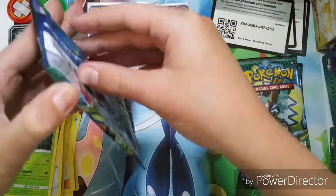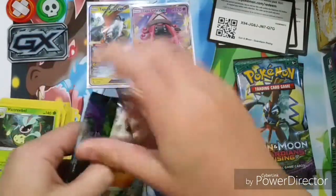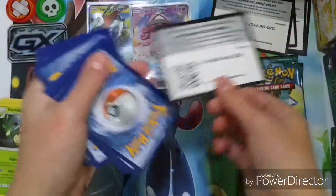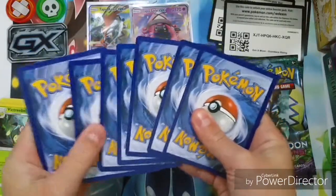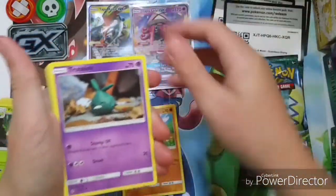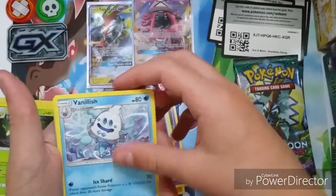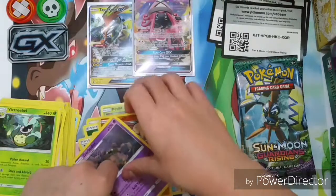Onto the Tapu Koko pulls now. Pack four: Marowak, Trubbish, Petilil, Chansey, Vulpix, Leafeon, leaf energy, Enhanced Hammer, Vanillish, Aqua Patch — that's a good pull — Rockruff, Garbodor, and a Turtonator. That's pretty good.